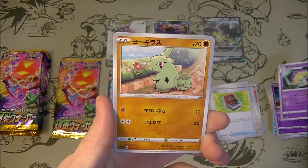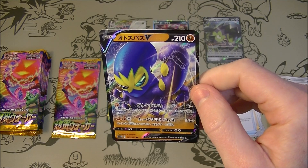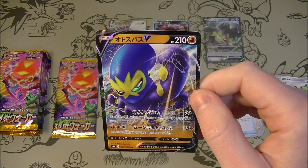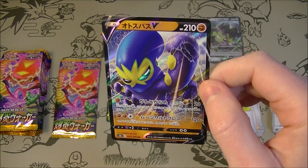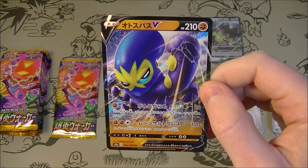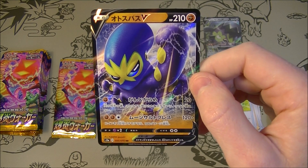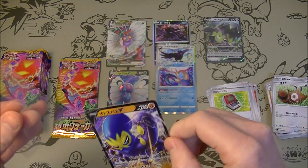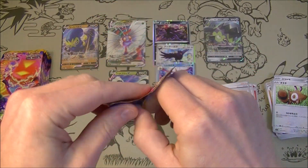Something exciting in this pack — Grapploct! I remember it had a weird mouthful of a name. It's like some kind of wrestling octopus — it actually has the Mexican wrestler-looking mask. Tight Bind: 20 damage for one fighting; if the opponent's Pokemon is a Basic Pokemon it can't attack during your opponent's next turn. Moonsault Press: 120-plus for two fighting and one colorless — flip a coin, if heads this attack does 100 more damage. With that stadium, that's 220 damage — not bad at all. Let's put that there and get the last pack from this side.